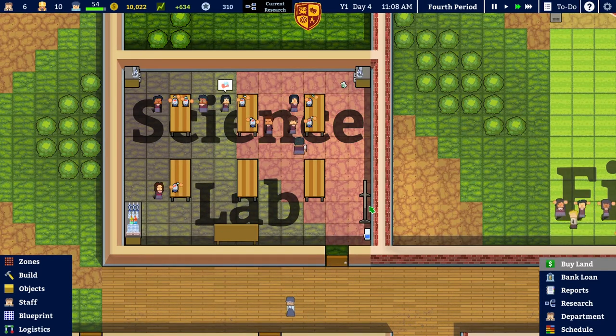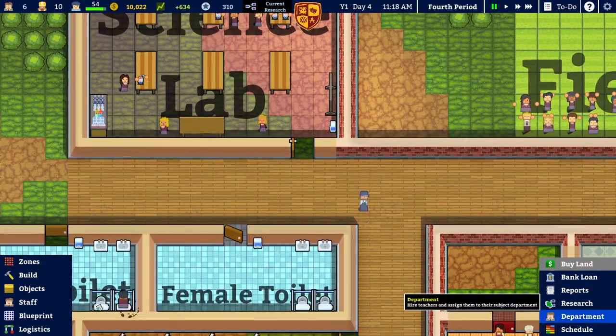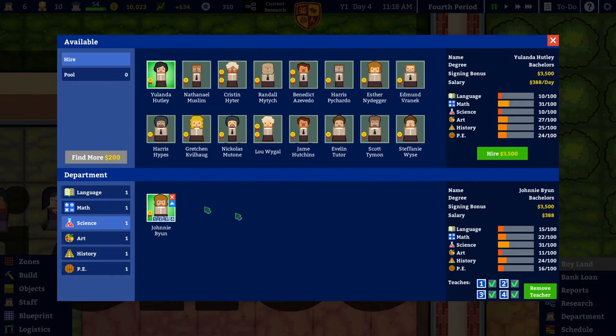They're really engaging with the subject — this is excellent. Oh, there is a teacher: Johnny Byune. I can't sort of click through and see what the teacher does. My department — Johnny Byune — you're science, yes you are. Oh, you're reasonably good at science: 31. That's okay.